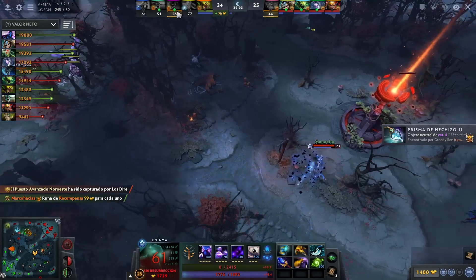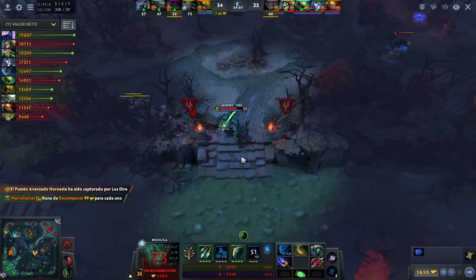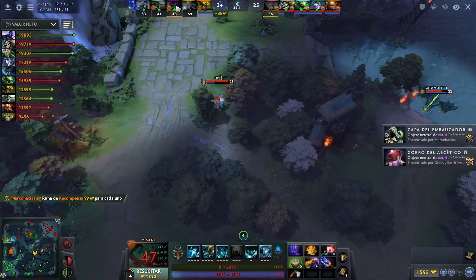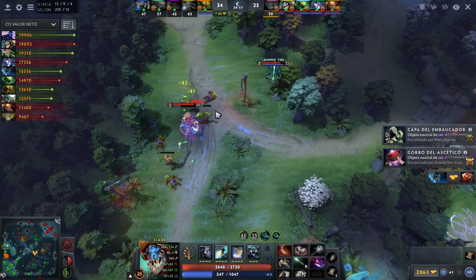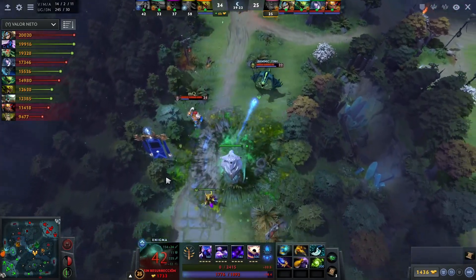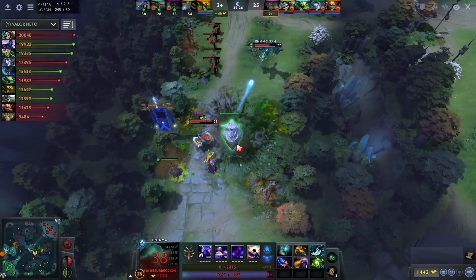I like where the Slark's mind is at — switching targets, knowing this Visage and Dusa are a little bit slippery and hard to kill. I really like the fact that the Slark switched over to target the Enigma, making sure no Black Hole is bound to come through and mess up your day. Definitely need to start focusing this Enigma — you can't let these Black Holes go off. That fight without Black Hole, I definitely think it goes on the side of the Dire for sure. That Slark has quite a few Essence Shifts built up.